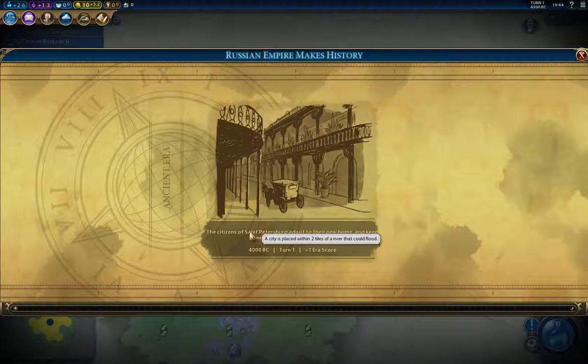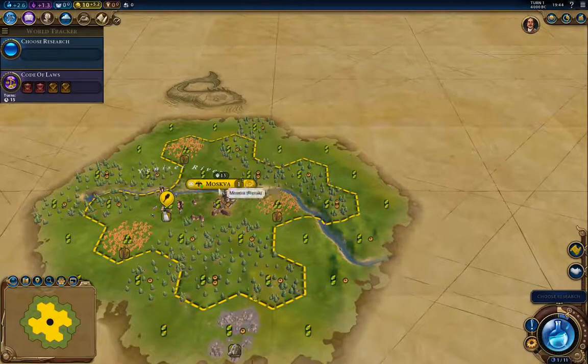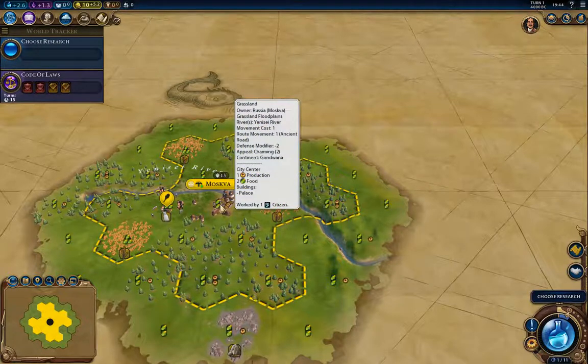The game eternally thinks the Russian capital is Saint Petersburg, but the true city naming calls it Moskva. If we were playing as an English civilization we'd probably see Moscow. So this is our start.